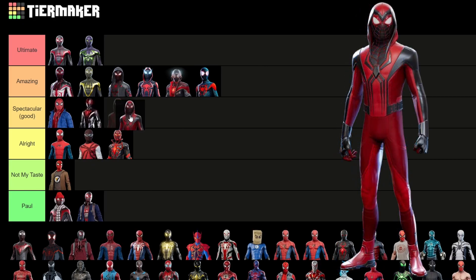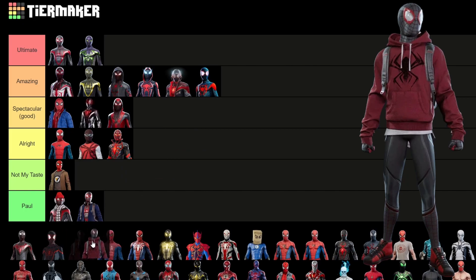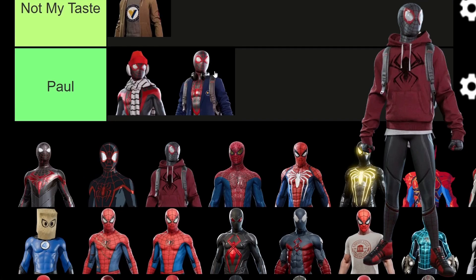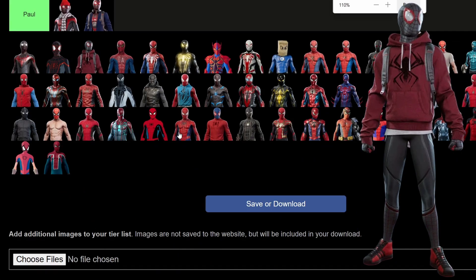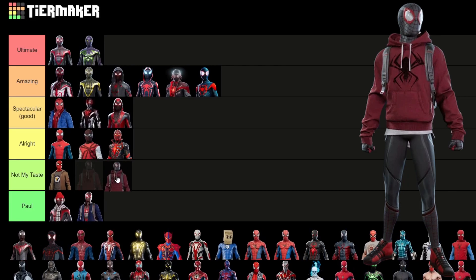Next is the Crimson Cowl suit — this one's pretty good, don't love it, but I'm going to put it there. The Bodega Cat suit — something that's always bothered me is that the mask is not the normal suit's mask; they've got a whole different spider suit underneath this one that you just don't see. I actually kind of like it but also don't — I wish it just had the normal mask. I think it would be cool if you could toggle the cat on and off because having the cat there is kind of weird sometimes. We're going to put it in just good.